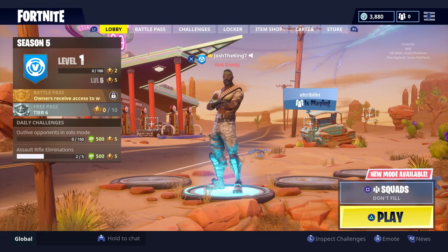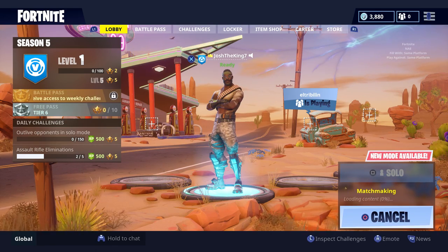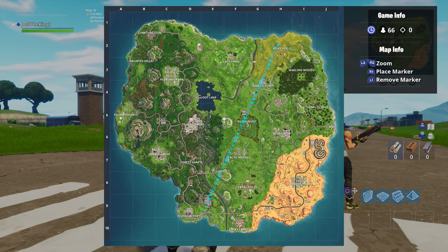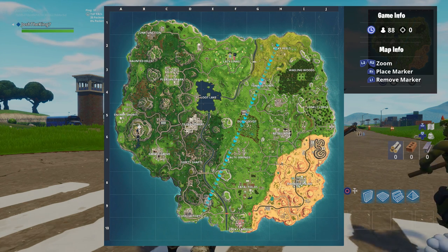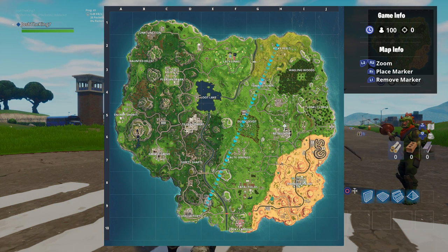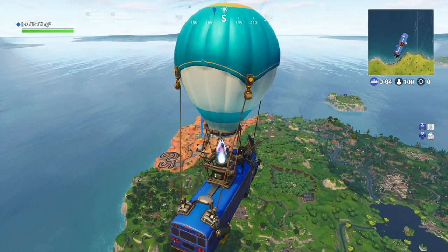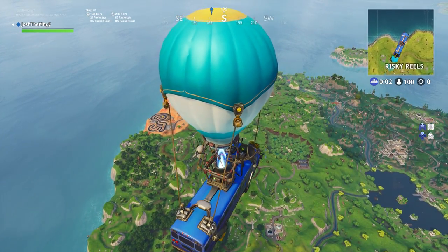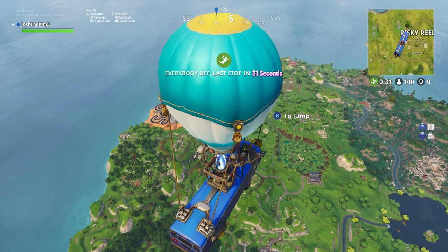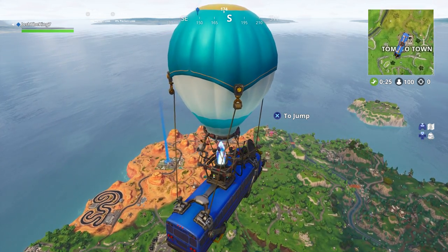This is pretty dope so far — I'm gonna go check out the map real quick and play a solo to see how the map has changed. Okay, so this is Paradise Palms — Moisty's gone. This hill — there's something messed up with that because there was a rift there. Dusty Depot — trees all around it. Retail looks the same. Lazy Links — oh, Anarchy's gone. I'm gonna go to Paradise Palms. Dusty Divot — it's not really that much of a divot anymore; looks like there's water there too. This is dope — I'm definitely going here but there are gonna be so many people going here. I'm jumping out now.